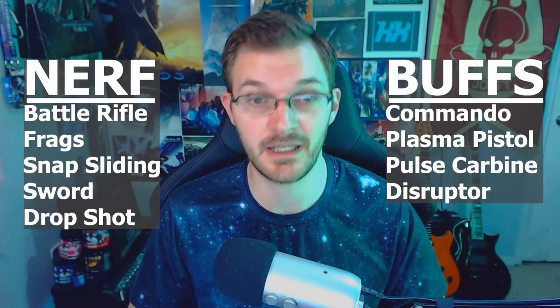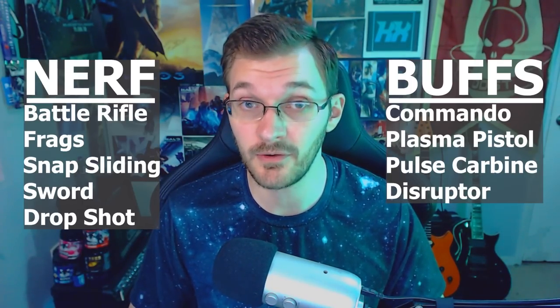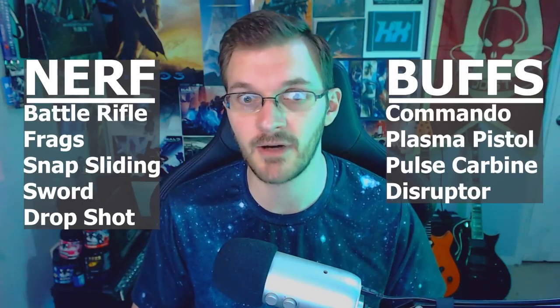Significant sandbox changes are coming to Halo Infinite. Weapons receiving buffs include the Commando Rifle, Plasma Pistol, Pulse Carbine, and Disruptor. Nerfs are coming to the Battle Rifle, frag grenades, the Energy Sword, and snap sliding has been removed from the game entirely. The drop-shot ability — where you could drop your weapon faster than swapping — has also been changed so both actions now take the same amount of time. Check out the linked video for more details on all the sandbox changes.